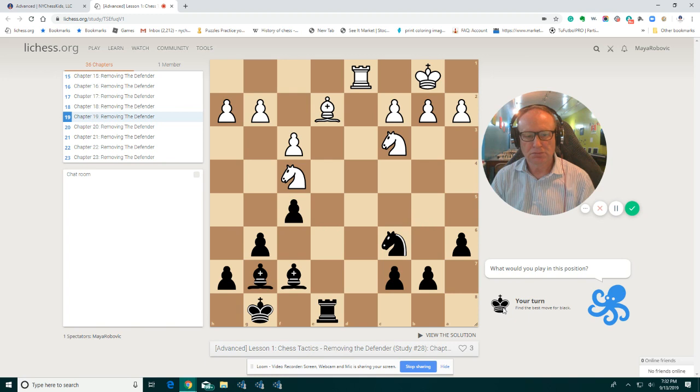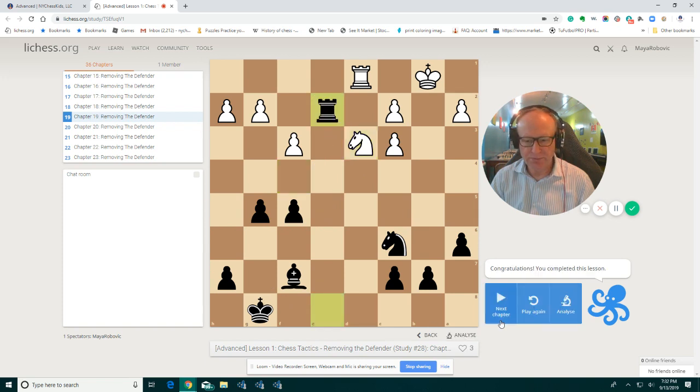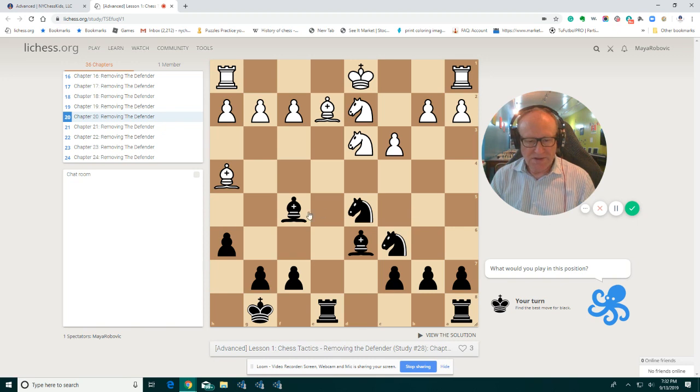Let's see the next one. Here we have the attack on the bishop. Two pieces are protecting. First, we remove one. Now you find the move to remove the second one. We remove the defender and we capture the piece for free. It's clear we are attacking the knight — it's protected by the bishop. Think about how to remove this bishop from the board. We are thinking about rook e2, king e2. Hopefully you found rook e8 check, and then you take on d3.